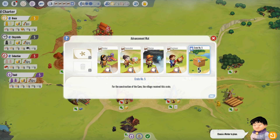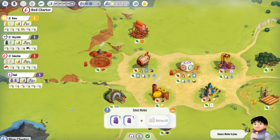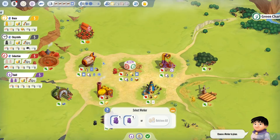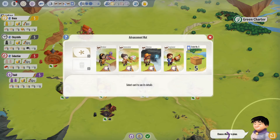There's also a crate in the advancement mat that would normally belong to the blue player, except they're not in the game. But their crates, which would unlock more stuff, went into the advancement mat — so those cards will still be available. We'll be a little tighter because there are fewer places to play, but there's also fewer people playing, so it kind of makes sense. Nothing is lost if you play with fewer players. The only thing the game says is try to play with the same number of players every game.